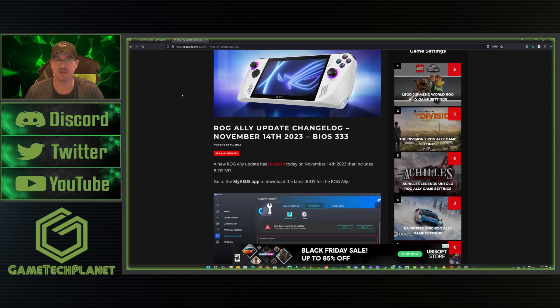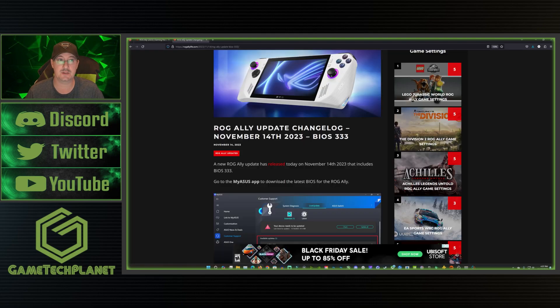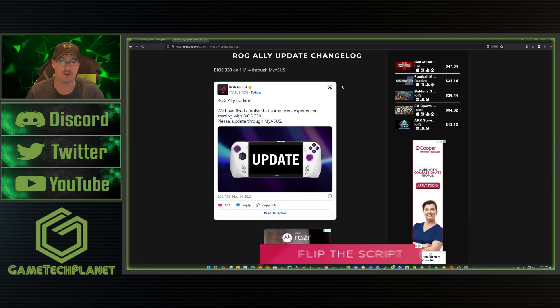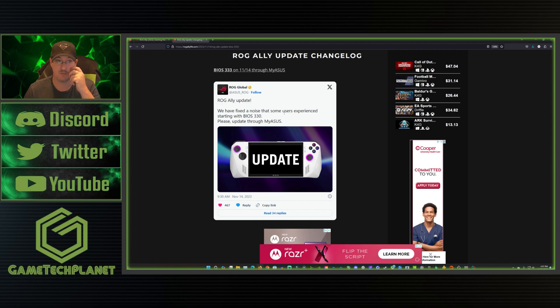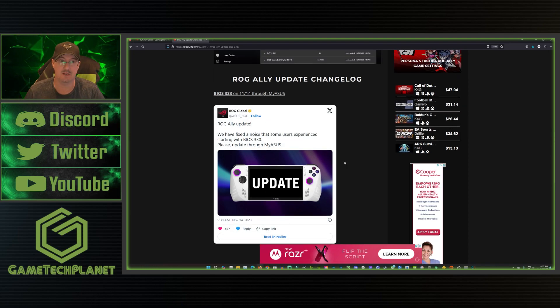Not a lot of information on this, even over on their website. It basically just says Optimize System Performance. And they also mention over on their tweet, or their X, whatever you want to call it, we have fixed a noise that some users experience starting with BIOS 330. Please update through MyASUS app on your Ally to update your BIOS.